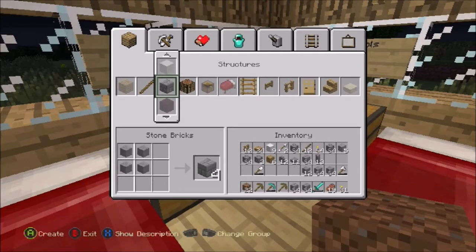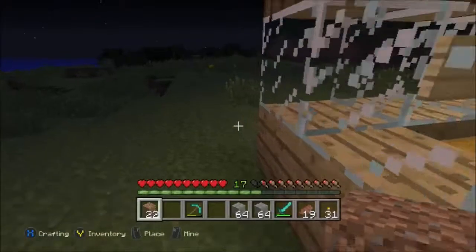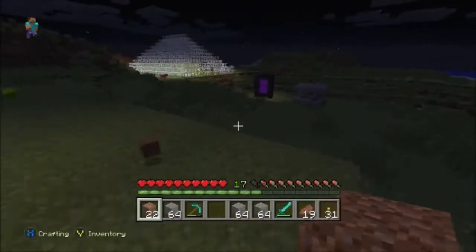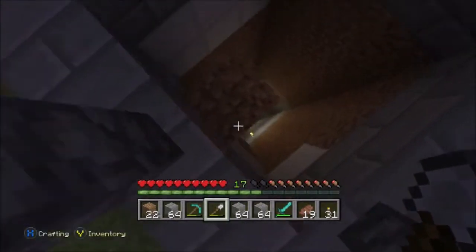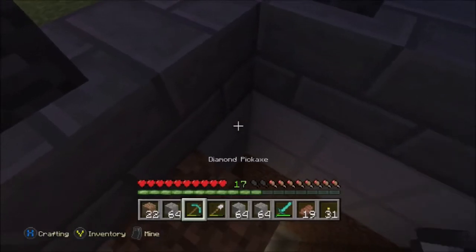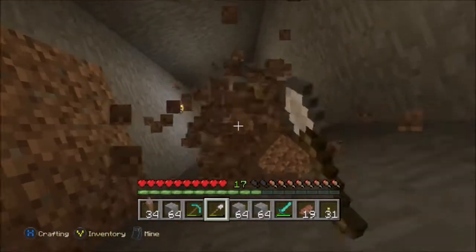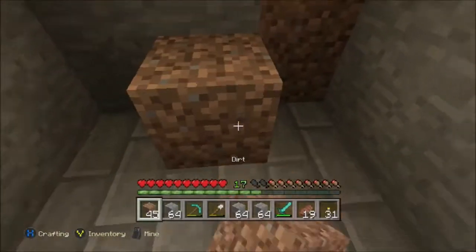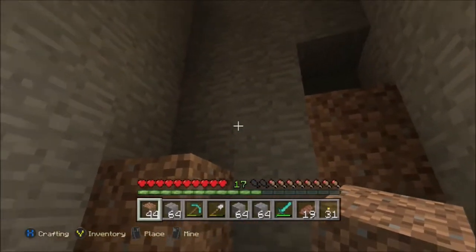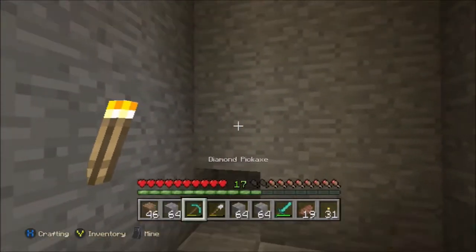I think we're gonna do stone bricks - that'll look the best in my opinion. Yep, that's what we're gonna do. Get rid of this, get rid of that - I don't even know why I have those. Put that there and I guess we'll need a shovel to dig our way down. I think what I'll do is make a sort of a stair type thing - we'll do that after. I guess we'll just dig our way down and remodel this whole thing and make a really sweet looking well. Let's make the stairs up here first. Let's just remodel this place - we'll break down all the walls here.